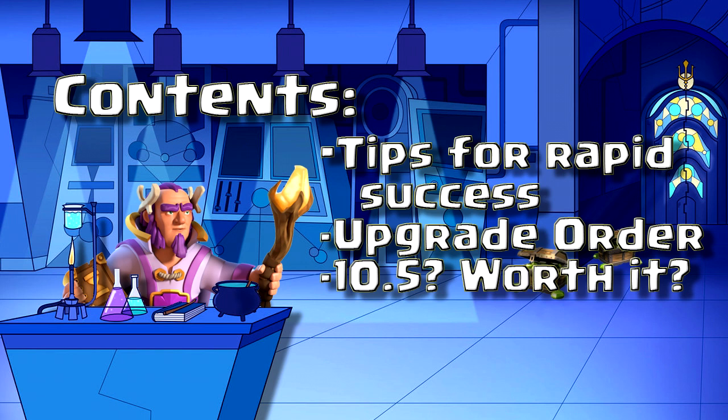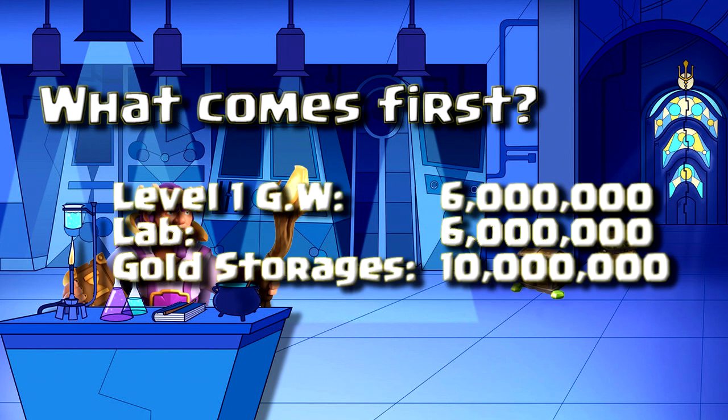So what do you do first? Assuming you've maxed your resources before your brand new Town Hall 11 finishes upgrading, you still will not be able to upgrade that many things to start. A level 1 Grand Warden will cost you 6 million Elixir. Your laboratory will also cost 6 million Elixir. And all 4 of your gold storages, which will allow you to upgrade that clan castle, will cost a combined 10 million Elixir. So right off the bat, you're looking at 22 million Elixir just to get started with Town Hall 11.